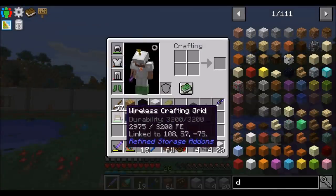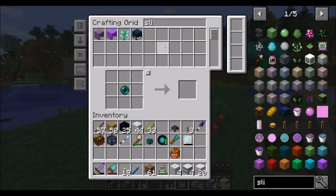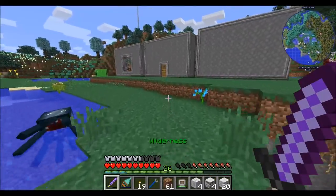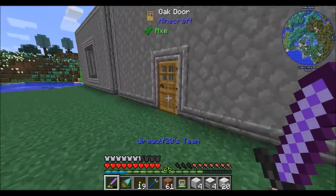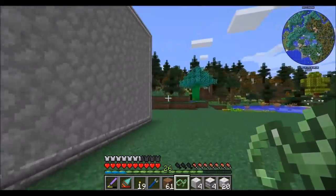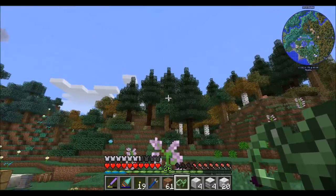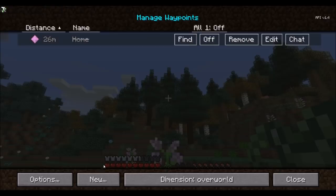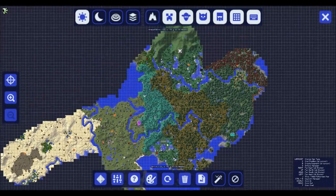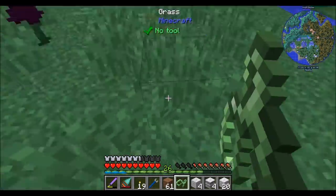I'm going to borrow my slime sling — I left it in the chest at the front of my house. Let's pop over to the marble temple, which is off in that direction. My waypoint is missing, but I know it was generally that way. Let's head off in that direction and I'll recreate the waypoint.